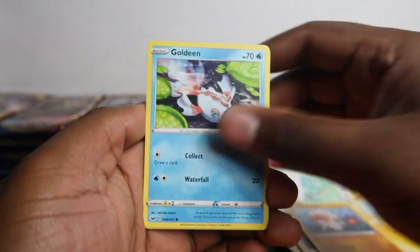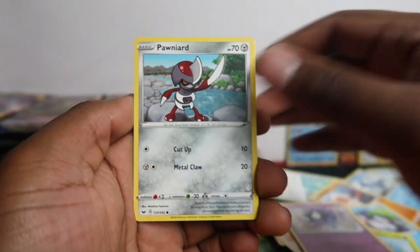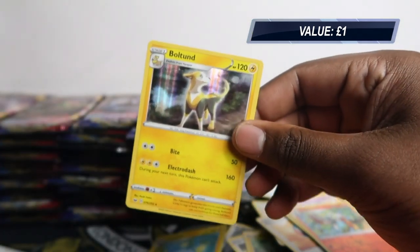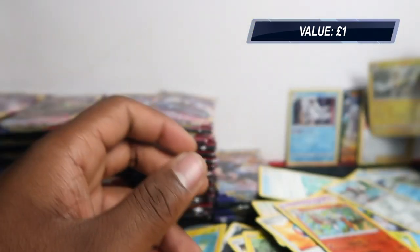Drizzile, Onix, Goldeen, Roselia, Gastly, Ponyta, Cinderace, and Boltund. The camera's about to die so after this row we'll switch the batteries around.